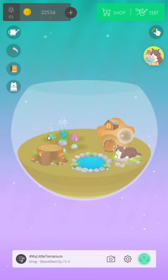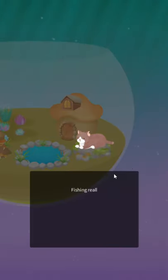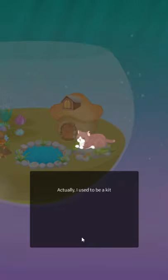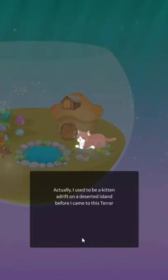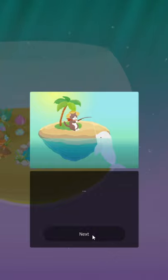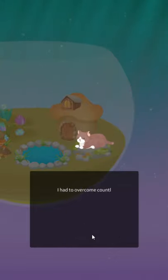Excuse me. I think it's the weather. What do you have to say, cat? My own cat is yelling at me — maybe he hears the cat inside. 'I used to be a kitten adrift on a deserted island.' There's lore. I don't know why the beeping sound. You caught a beluga whale? 'I had to overcome countless dangers. I'm glad I could sell that.' I'm glad this game has lore — that really drags me into the gameplay.